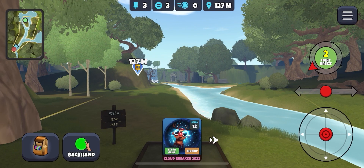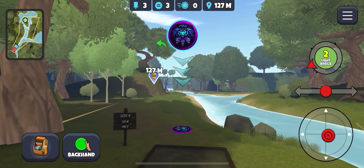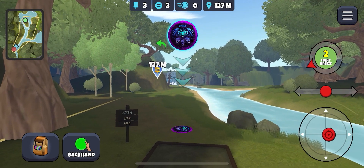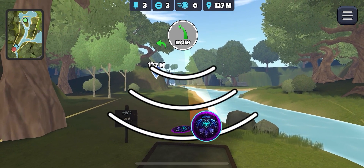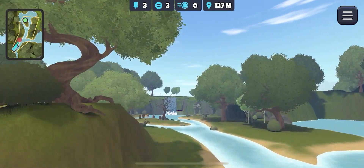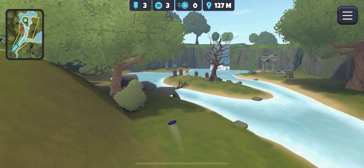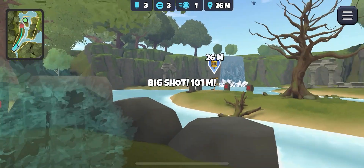This hole has been causing me all sorts of issues recently. We'll take the Sapphire Roll, aim over here a bit more. The wind is helpful here though — shouldn't push it into the water. We're going to put about a disc's worth of anhyzer and just not quite full power, hold back a little bit so we make it round the corner, and that is exactly where I want to be.